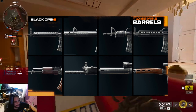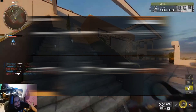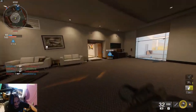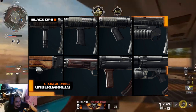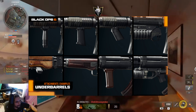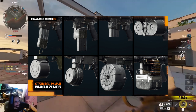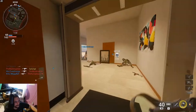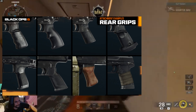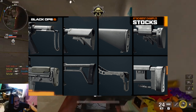Barrels, like optics, can help with stability at long range or mobility in close quarters depending on short or long barrel choice. Under barrels can help with aim down sight speeds as well as horizontal and vertical recoil. Magazines give you more rounds to fire, but the larger they are, the slower you become. Rear grips can also help with aim down sight speeds, weapon sway, and aiming while walking stability.